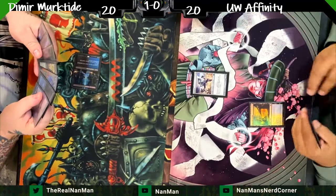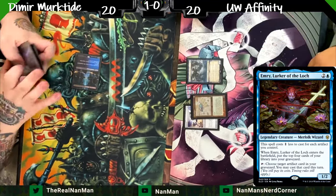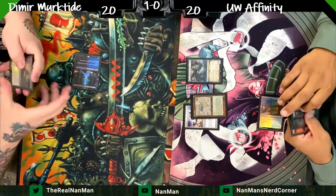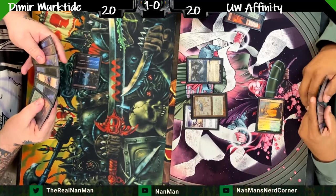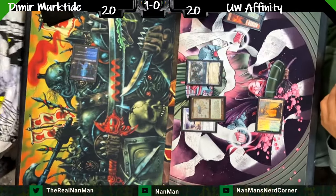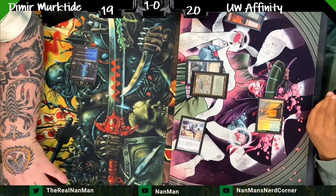Another turn-one Memnite — I need to pick up this art, it looks so cool. I keep talking about playing the Affinity list. Another Emery right off the bat! Let's see if we can get any good hits. There's a Whipflare in the graveyard — a nice little sideboard card knowing there are Orcish Bowmasters. But Whipflare deals two damage to non-artifact creatures, and the Frog can just discard a card to survive that.